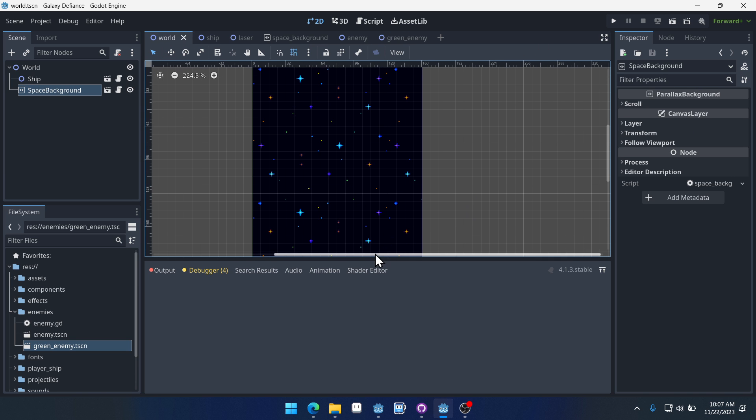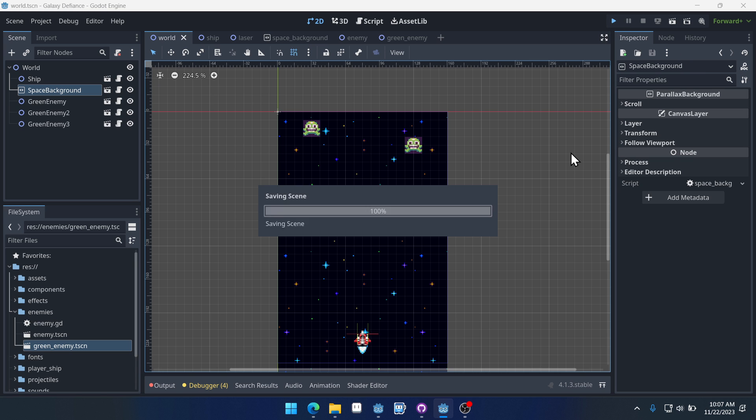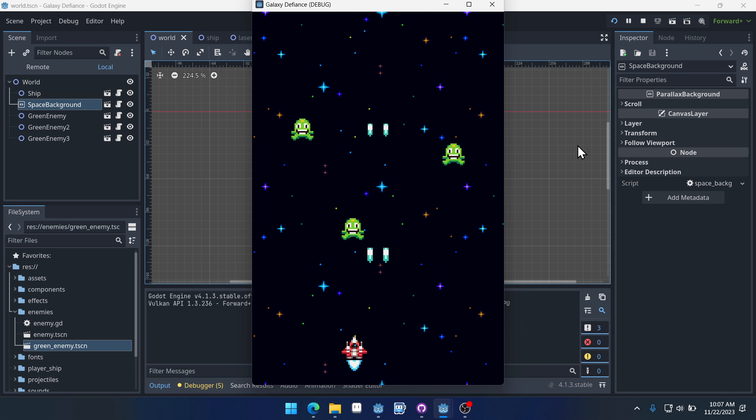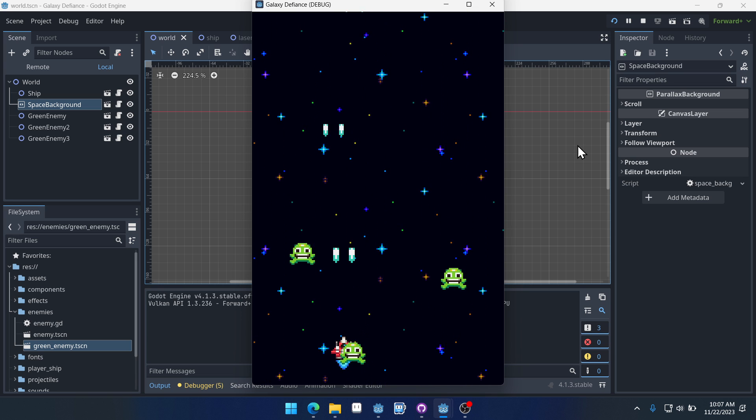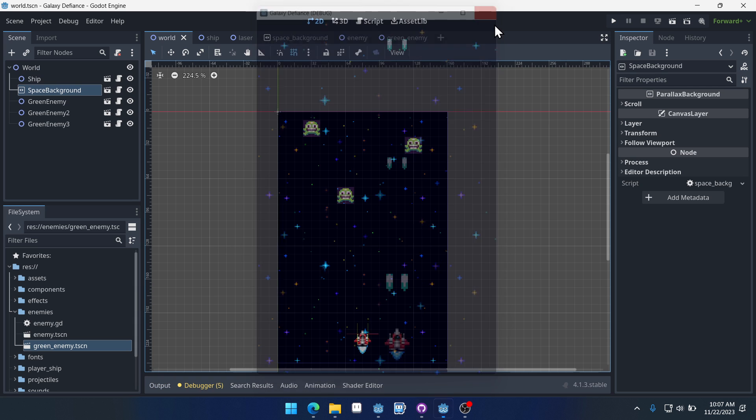If we come back into our world, we should be able to place a few of these — drop one here, maybe drop one here and drop one here. Then if we run the game, we can see the enemies come down to us. We can't shoot them and they can't hit us, but they do move down toward us.